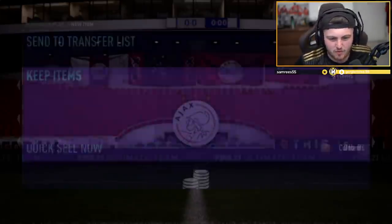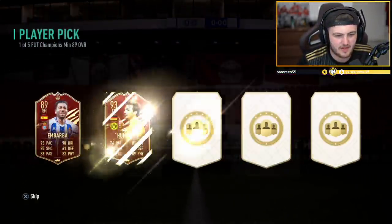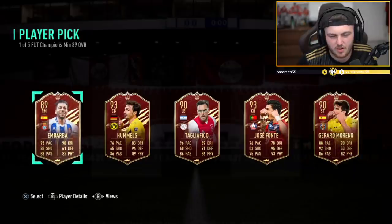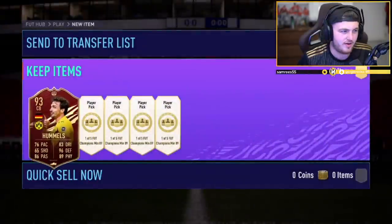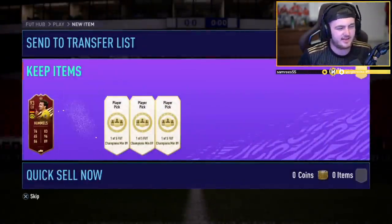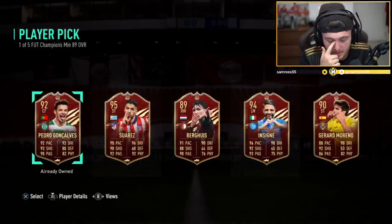Let's hope the PS rewards are better. Rowan's 71st in the world rewards — please be better than that rubbish we just saw. It's not looking likely. Hummels — yeah, Hummels is like the choice there. I don't know — there's no other choice there. But Suarez — okay, Suarez ain't bad. Suarez or Insigne — I think Suarez is the choice there.